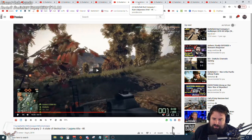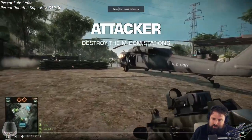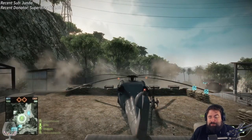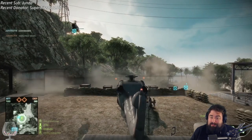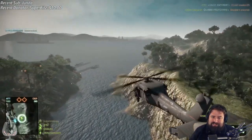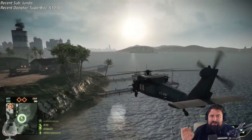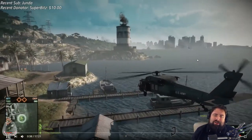Maybe I'll add a Battlefield V map or something. Next one is Valparaiso for Battlefield Bad Company 2. This was absolutely an amazing map — it had another big lighthouse area, horseshoe shaped, then it went straight. This had the whole oceanfront area with a lot of cities in the background. That iconic fucking lighthouse was amazing.